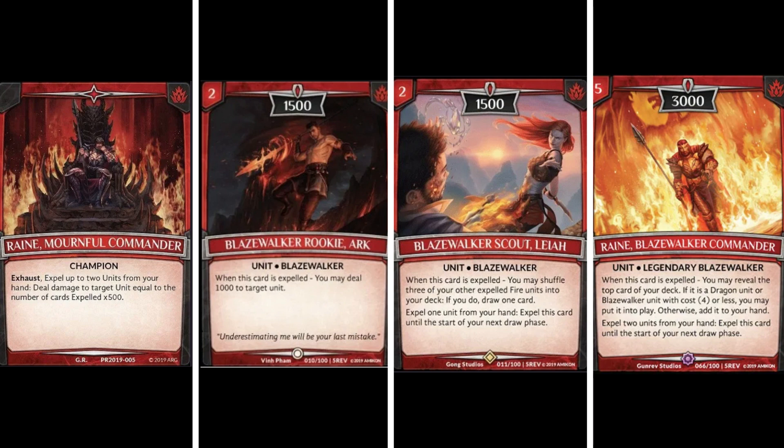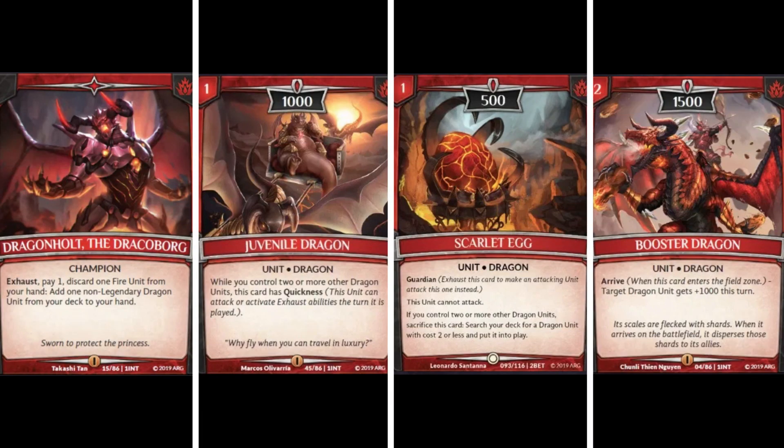Rain revolves around the Blazewalker archetype. Blazewalkers are a unique archetype where whenever units are expelled, they trigger abilities - whether dealing damage, recycling and drawing cards, or cheating out higher-cost monsters onto the field for free. Your champion takes advantage of that by expelling those cards from your hand. Rain is more of a tempo deck and can be control or aggro depending on the situation, so if you don't really like full control or full aggro, Rain is a decent starting champion. I've made a separate archetype video on Blazewalkers that I'll link at the end.